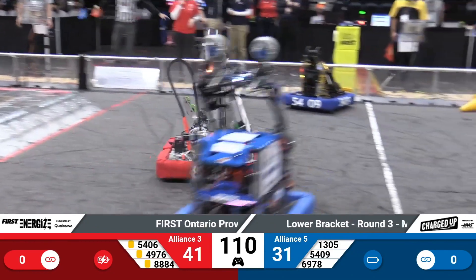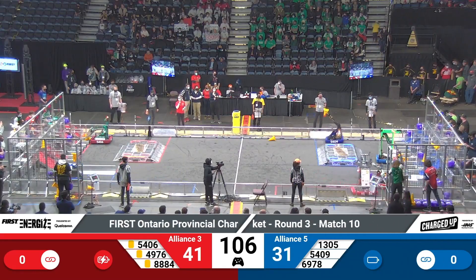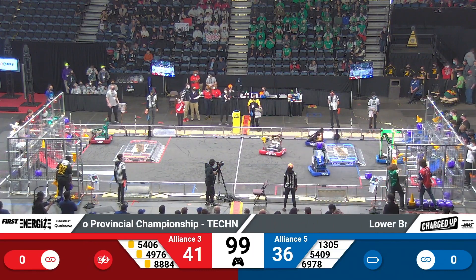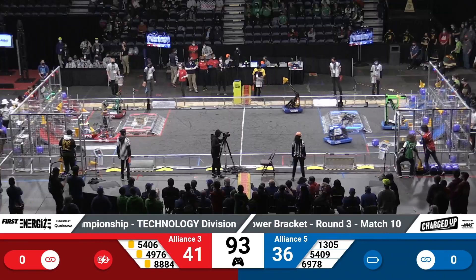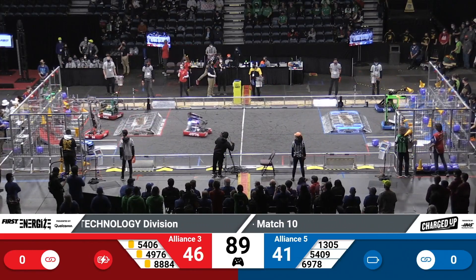88-84 from the Red Alliance also doing a bit of defense against 13-05, slowing them down from going to their sub-station to grab more game pieces. 54-09 for the Blue Alliance lining up over at the Blue Alliance's grid, placing a cone, and racing back to grab some more game pieces. 49-76 for the Red Alliance is back trying to place back at their grid, trying to place a cone. They placed a high note in the right and will get more game pieces.